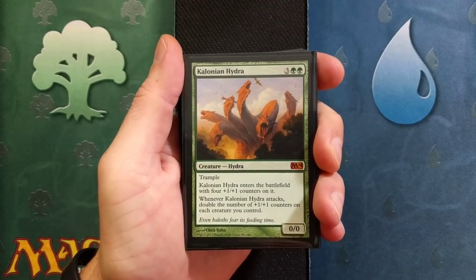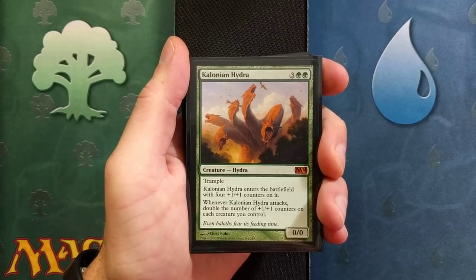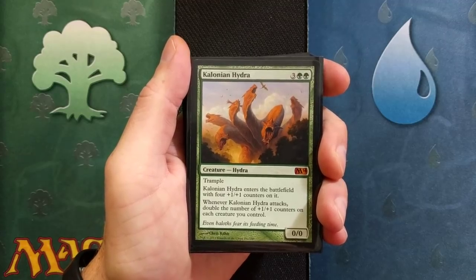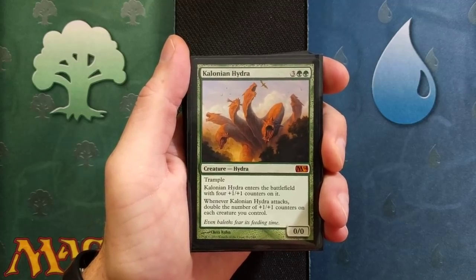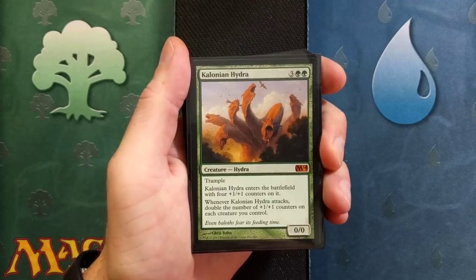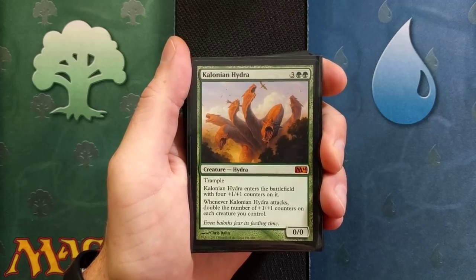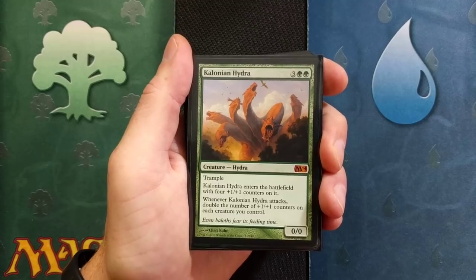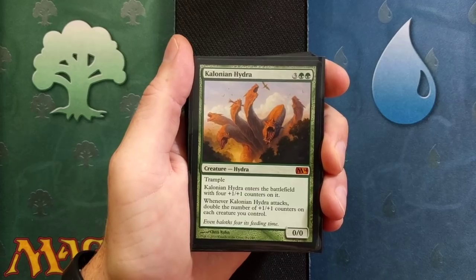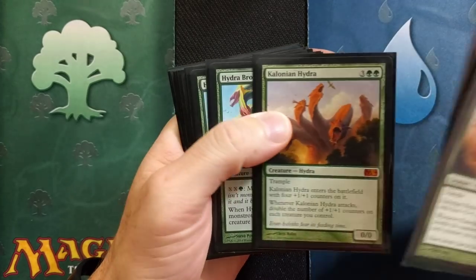Kalonian Hydra — this has to be probably one of my favorite artworks on a hydra card, and my favorite hydra with its ability. I mean, just everything about this card I love. It is a five drop with trample. Kalonian Hydra enters the battlefield with four +1/+1 counters on it. Whenever Kalonian Hydra attacks, double the number of +1/+1 counters on each creature you control. That's really cool because it's going to work in combination with a couple other cards here. This thing's going to get big quick.